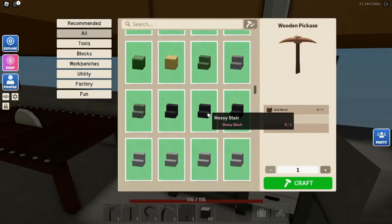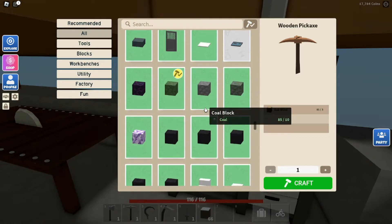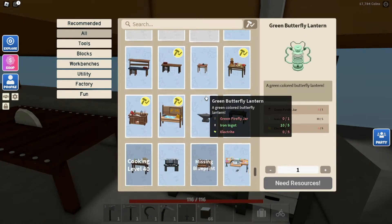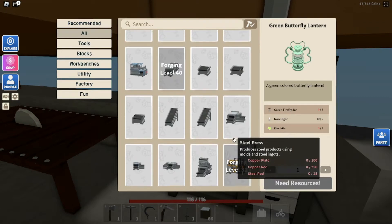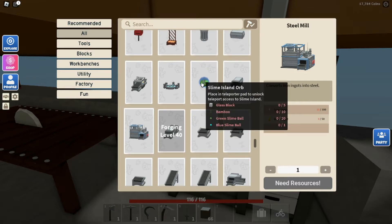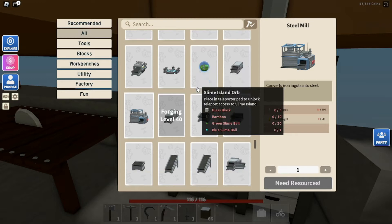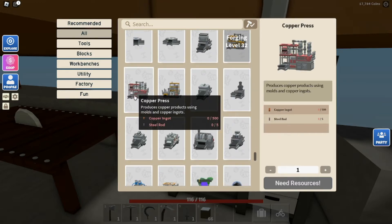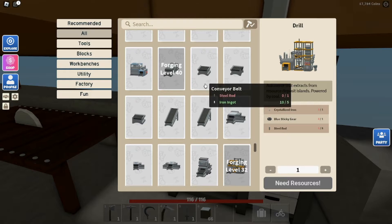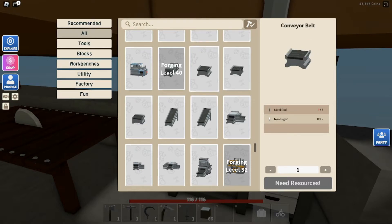Let me just see if there's a steel rod recipe. Butterfly lanterns — that's new. I don't see any steel rods. I see a steel mill — it converts iron into steel, so maybe that's how you get steel ingots. There's also a copper drill that automatically extracts from resource deposit islands powered by coal. I'm gonna find out how to get steel rods.